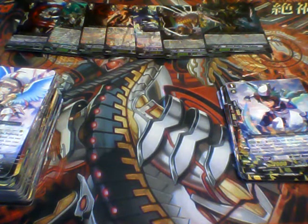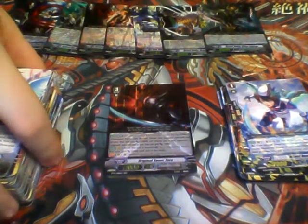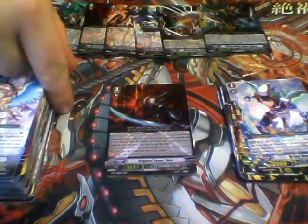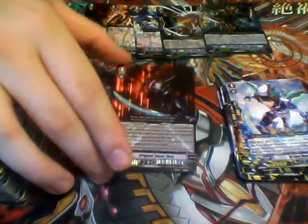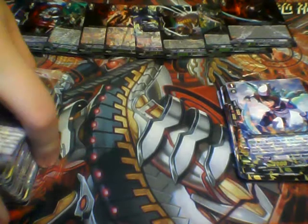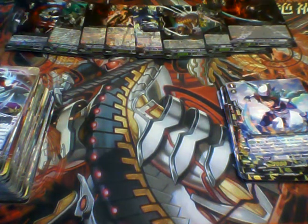Got another Triple R here — Original Saber Zero. He's the Break Ride for Dimension Police. When you Break Ride him, your Vanguard gains 10k and your opponent's Vanguard loses 5k. Kind of gimmicky, but he does what Dimension Police does — he powers up your Vanguard and mines your opponent. He's actually not that expensive; people are selling him for a dollar, highest I've seen him go for is 3 or 4. Kind of sad that I pulled that.